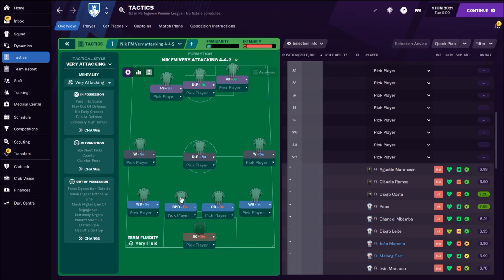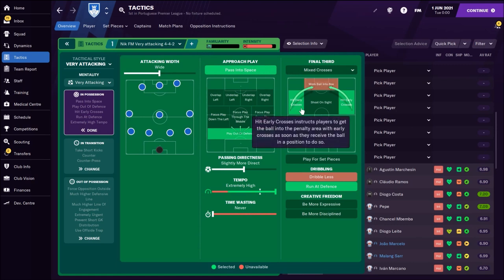We have one ball-playing defender and one normal central defender. If you have two great ball-playing defenders, use both central defenders with these roles. We also have two wing backs who need nice crossing ability, because they're also going to do early crosses into the opponent's box. In goal we have a sweeper keeper.